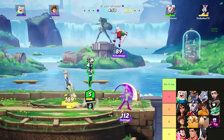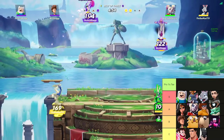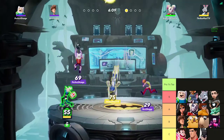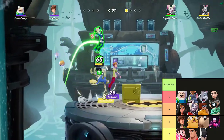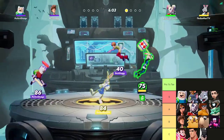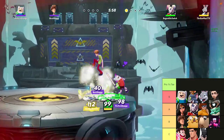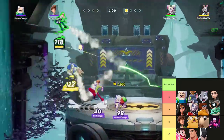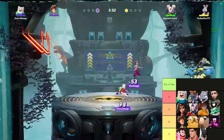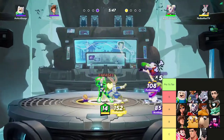Next we have Jake the Dog. At a high level that stretchy arm is still annoying and he's able to cancel out of almost every attack, so you can do a lot of baiting with Jake at a high level — but against all these other characters' kits at a high level, he's not that crazy to deal with. Next is Taz — same thing, you can get really annoying, but in 1v1 when you're really focusing on one character you don't really get caught with the tornado as much as you would get caught off-stage.